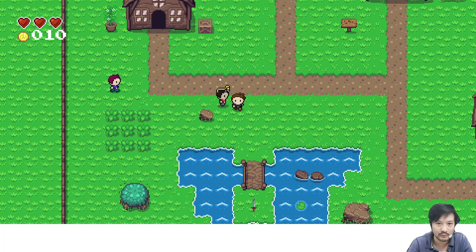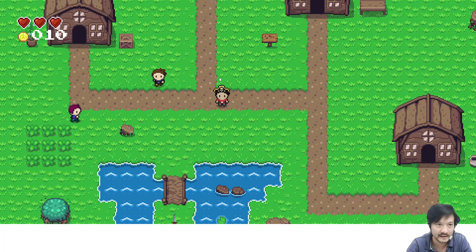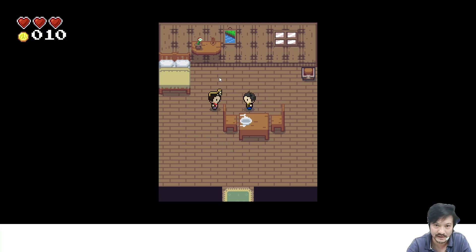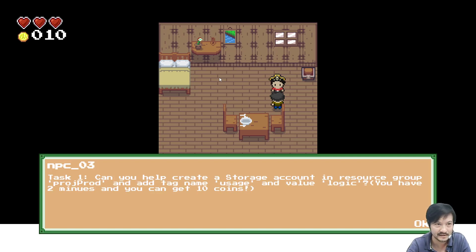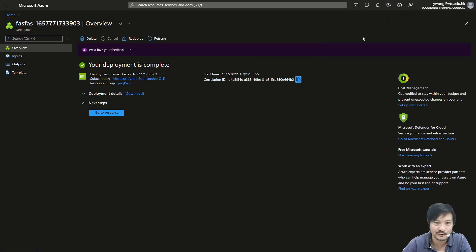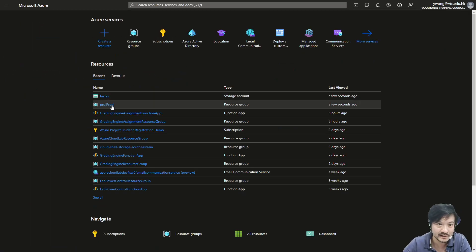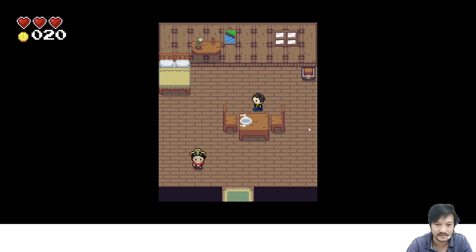I still have two minutes. It takes a bit of time to create the resources so I just run around. If I don't get the coins after two minutes I need to talk to that guy again. The storage account is created and I got the coins — from 10 to 20. Now I need to go talk to another NPC.